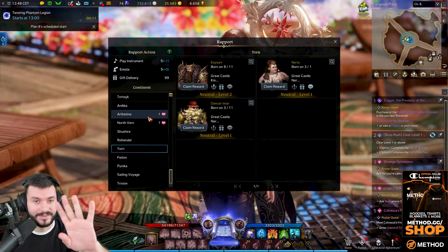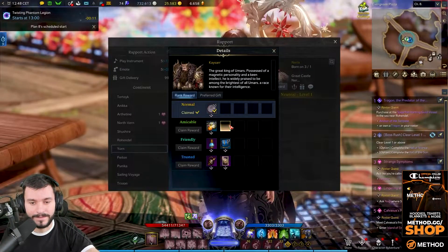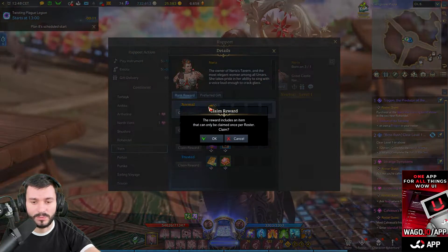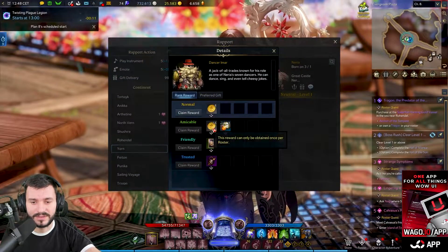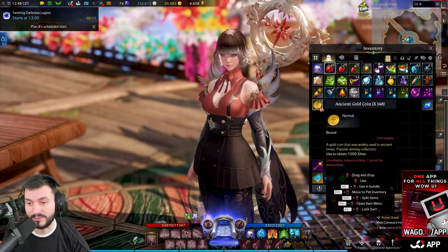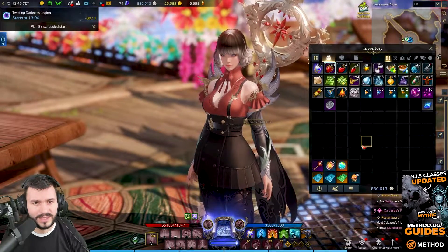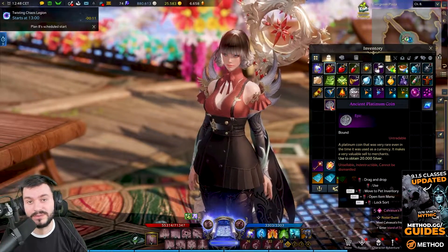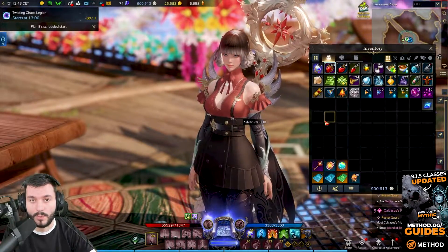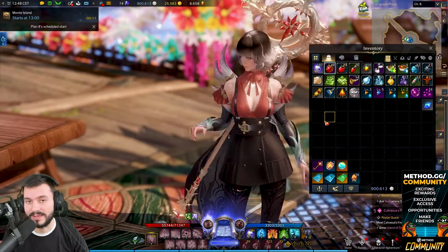I've already collected most of them, done it like two or three times. Each and every one of them, as you've done your quests, will have at least the normal ones claimable, which are a bit of silver. Some of them are just 1,000 silver coins, like the ones in the bag. I have 148 right now, so opening all of them is gonna give me 148,000 silver. And then there are 20,000 silver coins. Keep in mind, I already got close to 200,000 just from opening the ones I have right now, and I've opened them quite like three times so far.